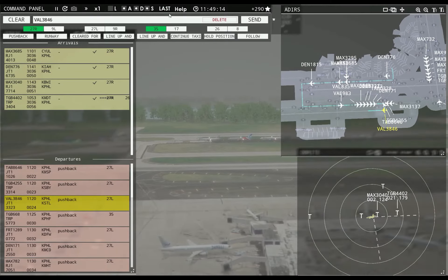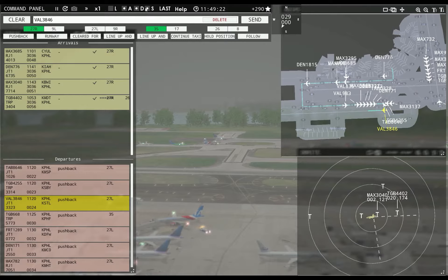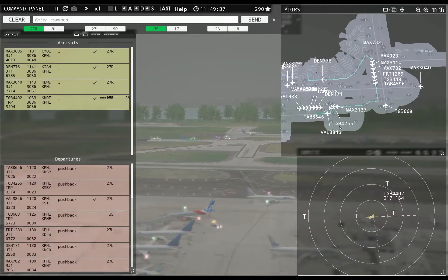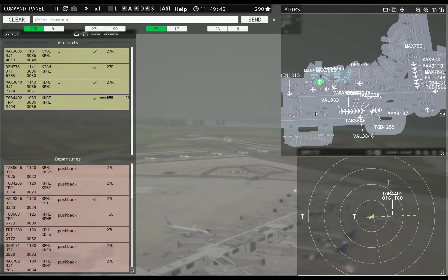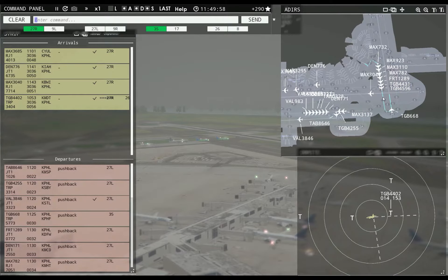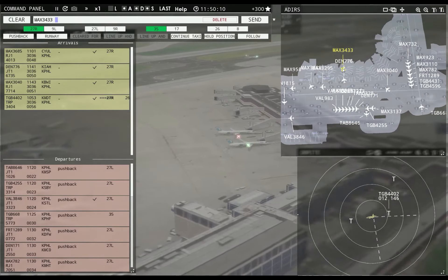Go. Continue taxi, Magic 329 nerd 5. Value 3846, runway 27L, cleared for takeoff. Leslie 8646, runway 27L, line up and wait. Magic 3040, taxi to apron. Got a massive traffic jam. Globe 4596, continue taxi. Let's get some of these guys across the runway — I got nobody else coming in, so I should be able to punch through almost all of these.